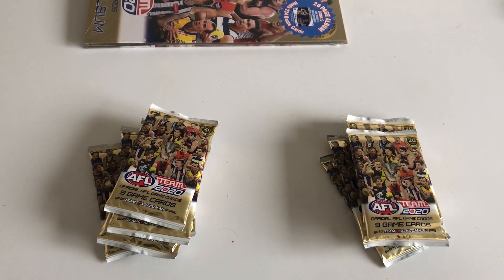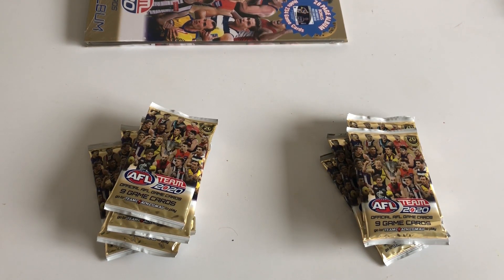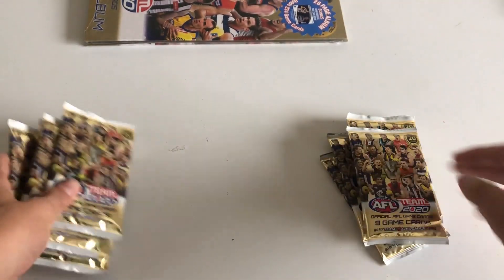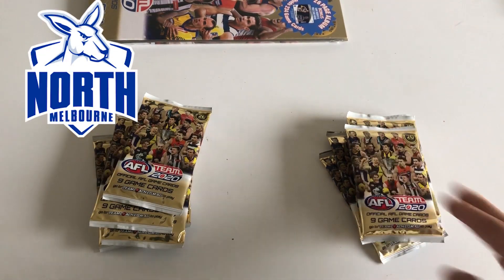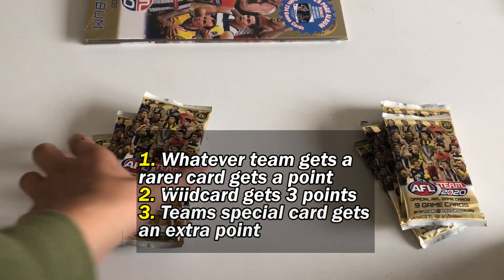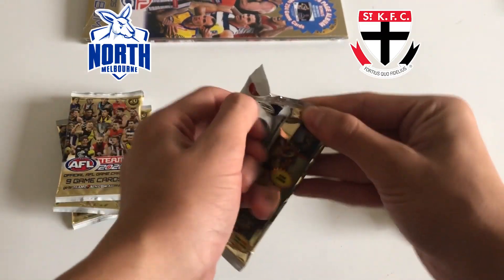Let's hope for something really good. So the rules are going to be similar to Jason Collectibles' footy card battles - if you haven't checked them out, definitely do so, I'll leave a link in the description. Basically, open one pack each. This is going to be North Melbourne and this is going to be St Kilda. Whichever team gets a rarer card gets a point for that round. Wild cards are worth three points, and a special card for that team is an extra point. Let's just get straight into the first pack.